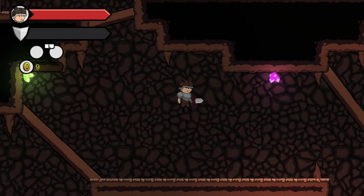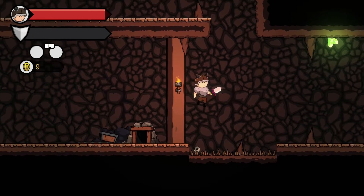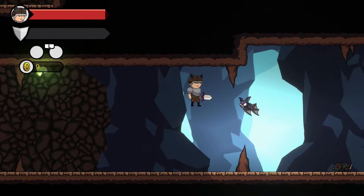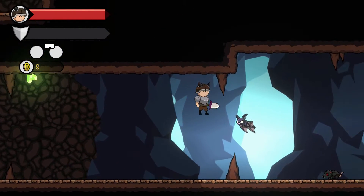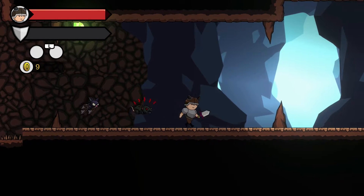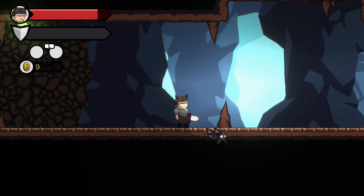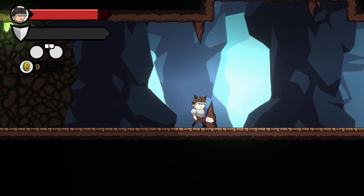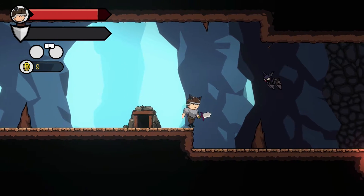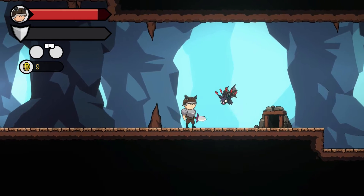That rat tried to run up on me! Oh gosh. Okay, so when you get hit, you lose your power-up. That's really rough — it takes the old school aesthetic of losing your power-up if you get hit.